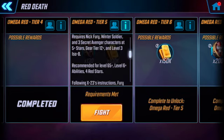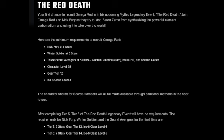So first of all the requirements. The basic requirements needed to recruit Omega Red are Nick Fury at 5 stars, Winter Soldier at 5 stars, 3 Secret Avengers at 5 stars, and character level 65, gear tier 12, and ISO class level 3.